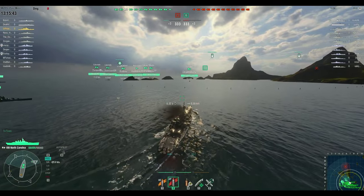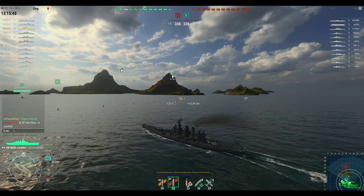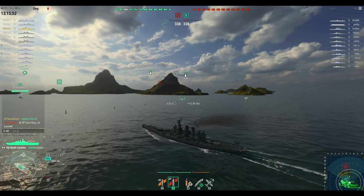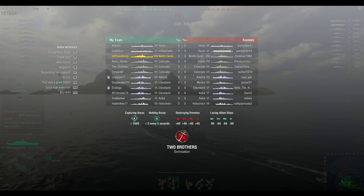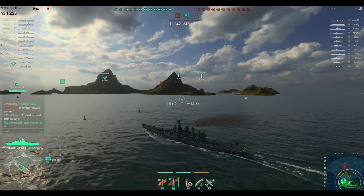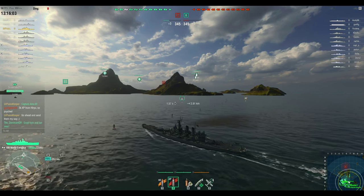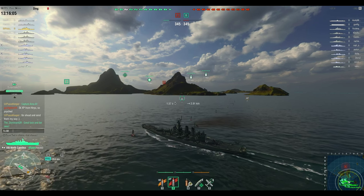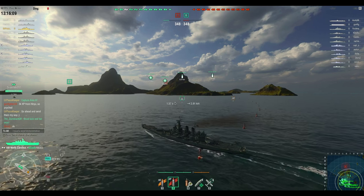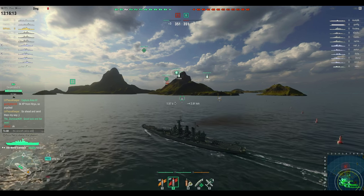I'm also able to thin out the herd as aircraft come back to their carriers, because their carriers aren't redirecting aircraft away from ships with AA capabilities. There's some playful banter in chat — he's excited about triple experience on his Hiryu, which I can imagine is because of a Confederate flag bonus. But go ahead and send them at me — just a little playful banter.